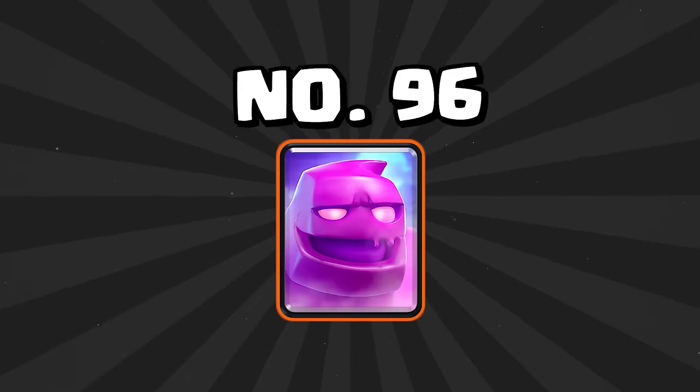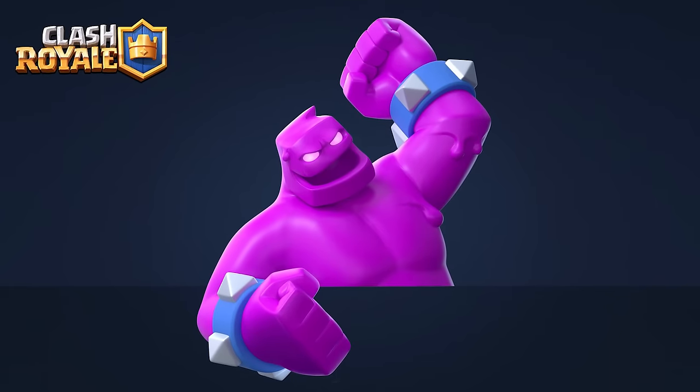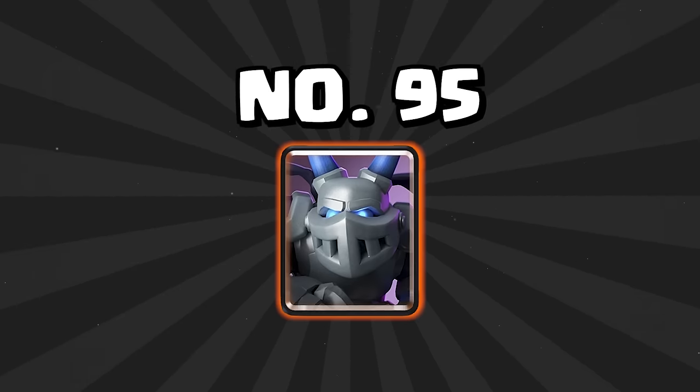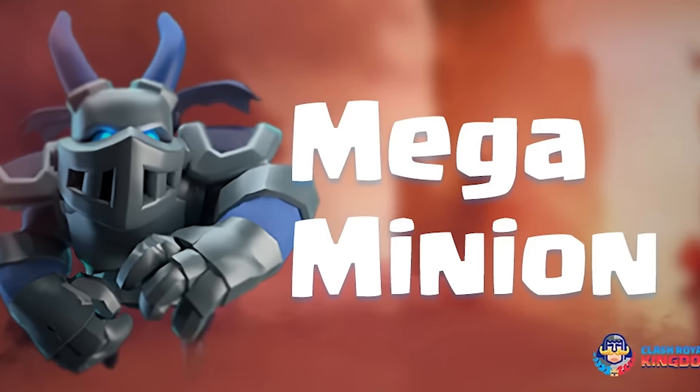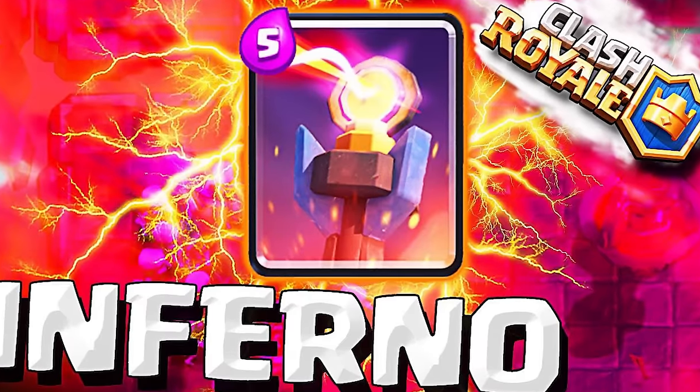At number 96 is the Elixir Golem — one of the worst win conditions in Clash Royale. It's just spam and completely no skill, so I'm glad it's really bad. At number 95 is the Mega Minion, the little brother of the Phoenix. Even though the Phoenix is no longer a top-tier card, it is still drastically better than the Mega Minion — it needs an evolution to change things up. At number 94 is the Inferno Tower. It's great at taking out tanks, but with so many Royal Recruits and spam decks, it's pretty much useless in the meta.